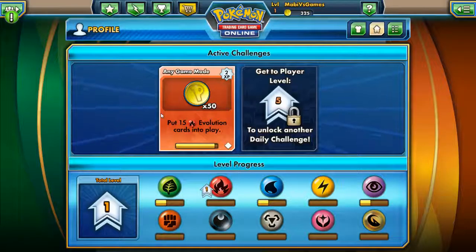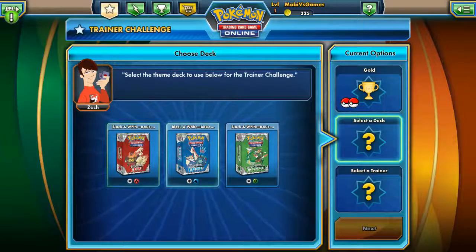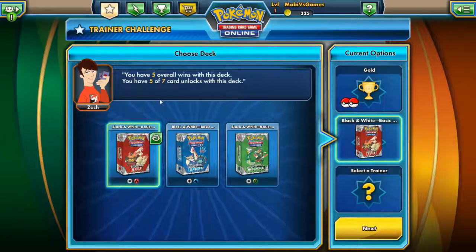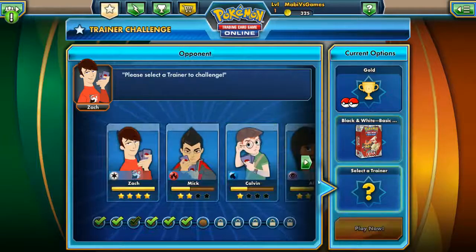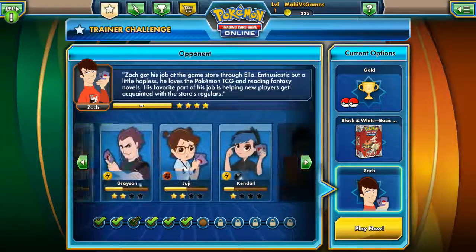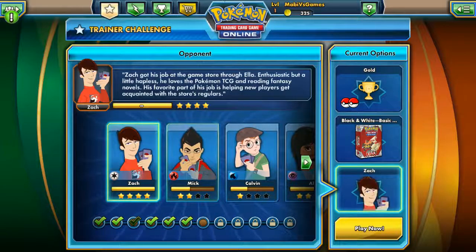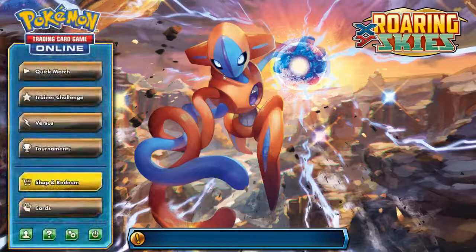It is still the same one - put 15 evolution fire cards in play. Yeah, very close to finishing that off. I've been doing a little bit of off-grinding on the trainer challenges. We've gotten five out of seven of these done. And check this out - we have finished up all the stars on Zach. If you get all the way up to four stars, you unlock a pack. So let's go ahead and open up one of our packs.